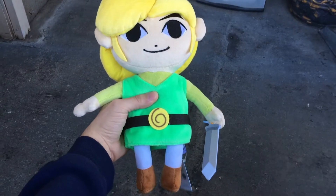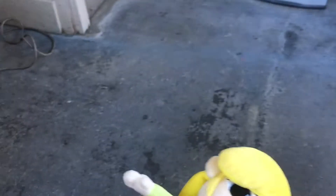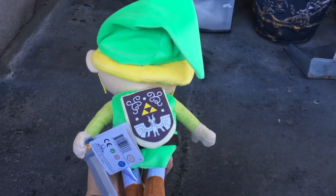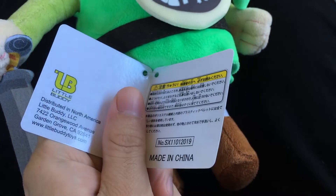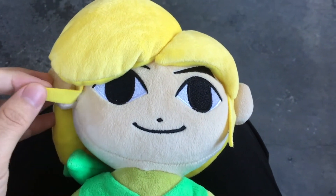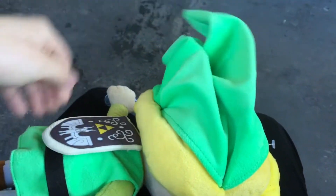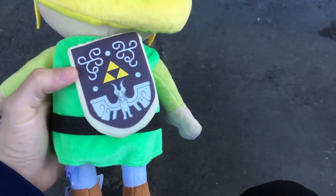Here is Toon Link. Because Toon Link's plushie is definitely a lot bigger, it's a little bit harder for me to fit into the frame. Here is the back, and here is the tag — they were promoting the HD version with this plushie. Here are the details of Toon Link: here is his hair, which can move from the sides. Here is what his hat looks like — you can actually move it.